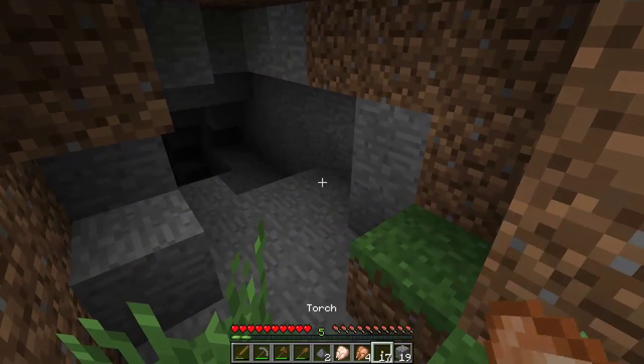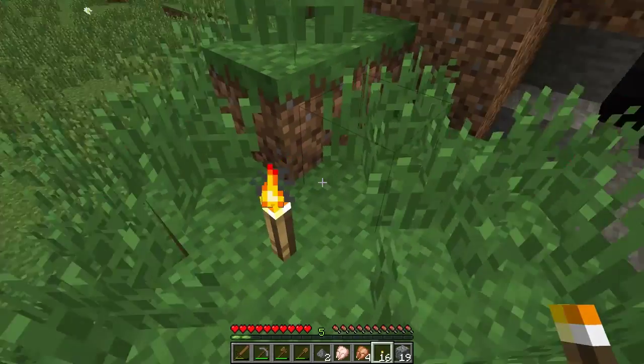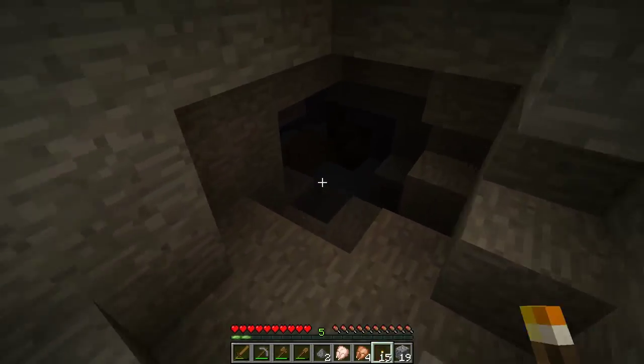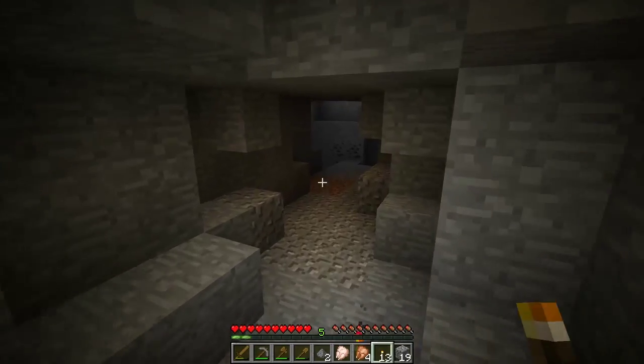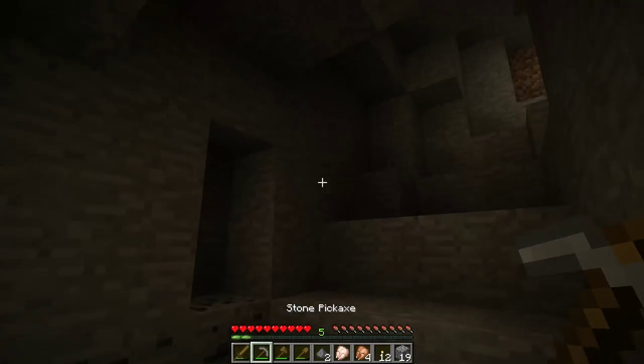We're going to explore this first cave. Put torches out front of it, and as you go in, place torches as you go so it lights up and mobs do not spawn. You probably don't want mobs to spawn as you explore, but hopefully some spawn so I can show you the types of mobs.